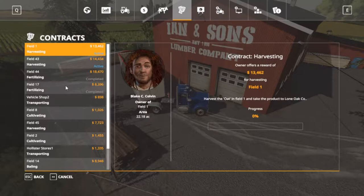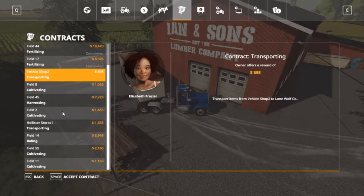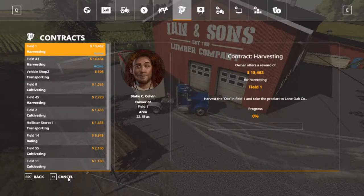Fields 30 and 32 are just about ready to go. We got two that's completed and a harvesting and probably a bunch more that we can do. So it's getting that time of year. Let's go ahead and collect these — 18,470 for field 44 fertilizing, and field 17 at 8,396. Collect them, and we got two harvesting, another harvesting there.